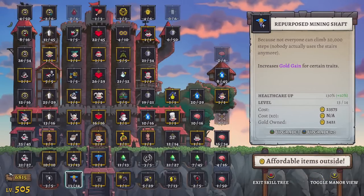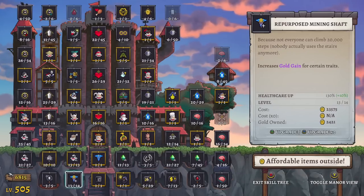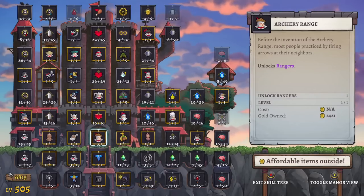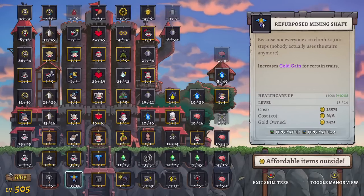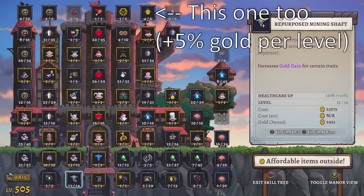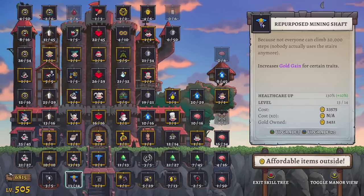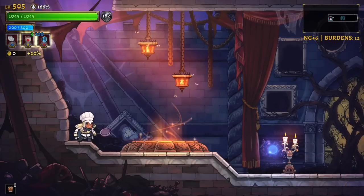Here's my castle skill tree. It's linear so everything gets more expensive the more stuff you buy, but the order doesn't actually matter. The only thing I'd really suggest is to make sure you pour your money into and always have at max level the Repurposed Mining Shaft, because it just gives you more gold for each gold trait - you're spending money to earn money. Top this off every chance you get.